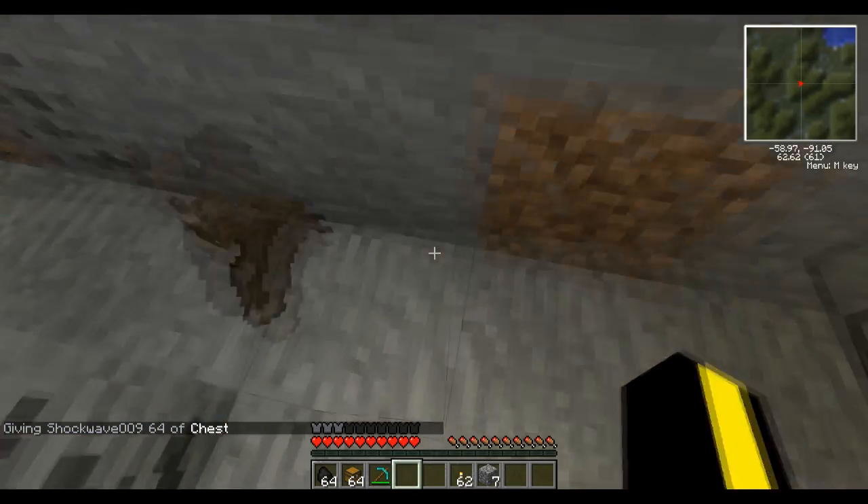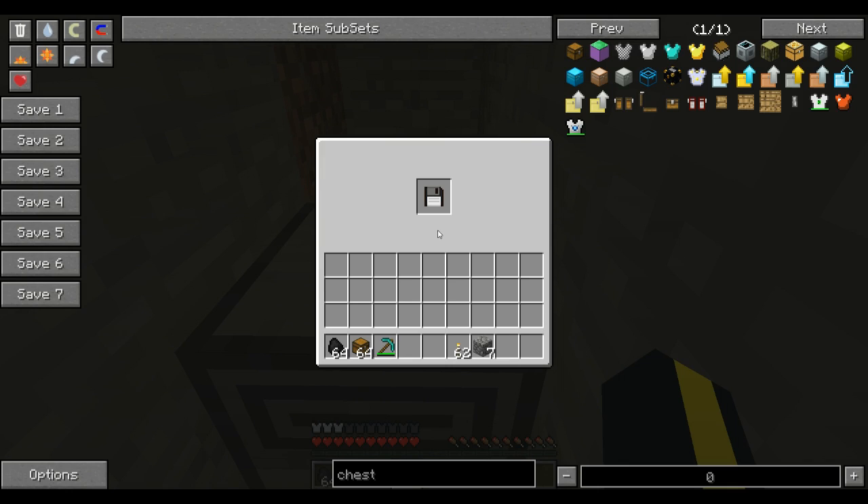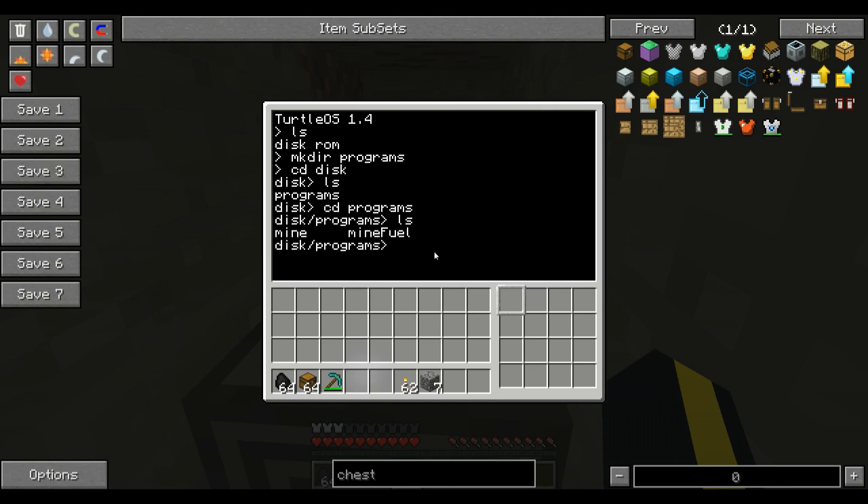Anyway, I'm getting distracted. The program is available down in the description. So I need to get my program. As you can see, I have two programs: one called Mine and one called MineFuel. MineFuel is the new one — it's a horrible name, don't get me wrong, but I just used that temporarily. You could always fix it, implement it in your world, and change the name to whatever you wanted.